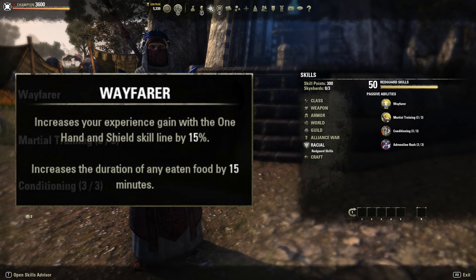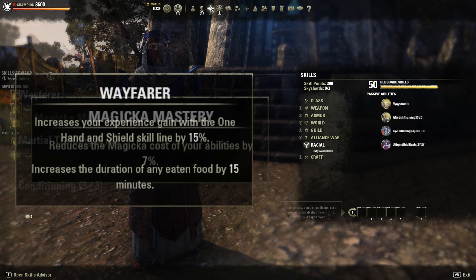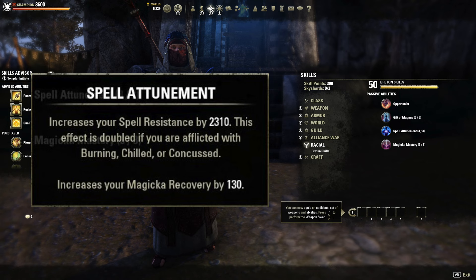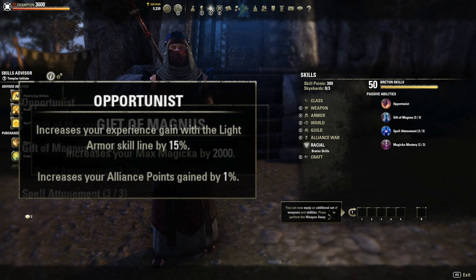If you want something else and you want to make sure you have plenty of magicka to cast spells, a Breton wouldn't be a bad way to go. Bretons have a reduced cost of magical abilities by 7%, as well as an extra 130 magicka recovery. So that's pretty big if you're just looking for pure magicka recovery — a Breton would be a good way to go.